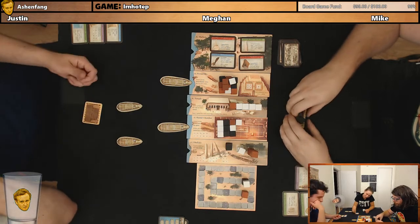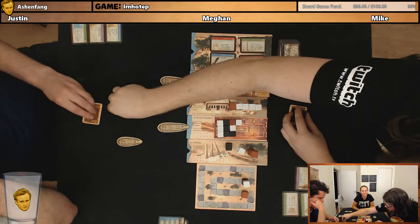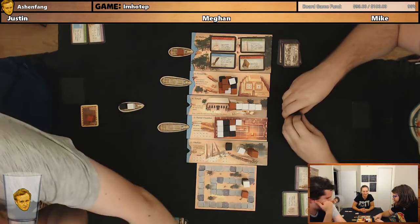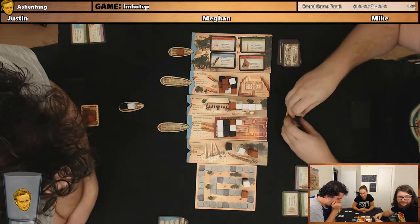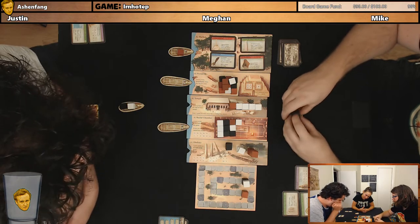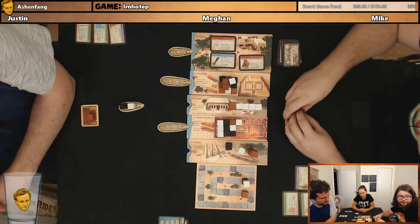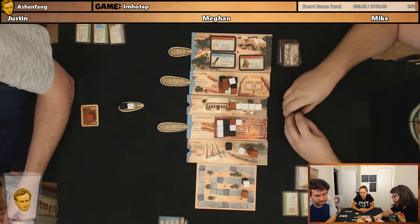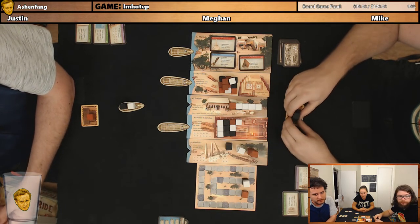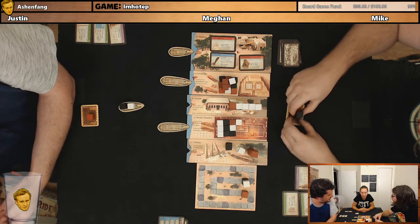Two ships left. That obelisk one would probably be best — the scoring points one. I agree. Basically adds a bunch of points to your obelisk score — it adds two points to your output score. That's nice. Fourteen. Two turns. Megan, choices. This is the last round.